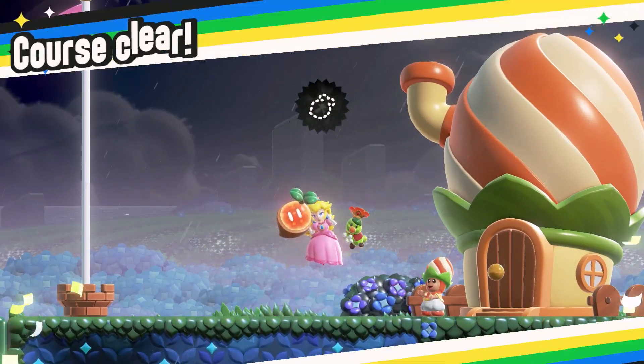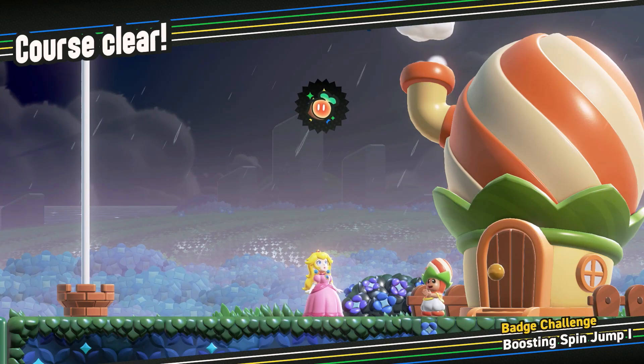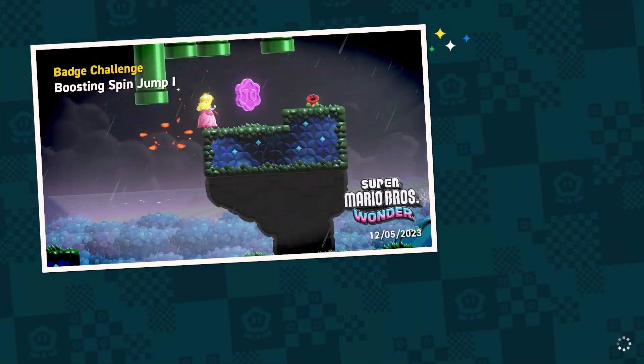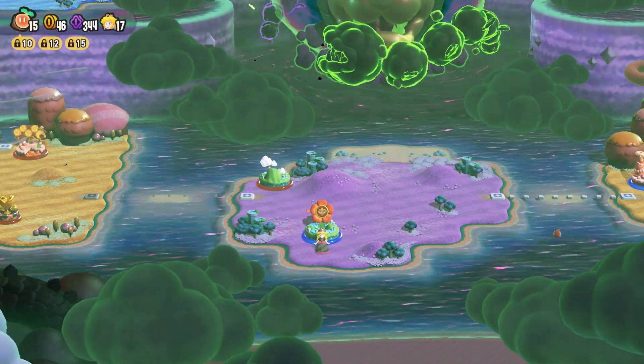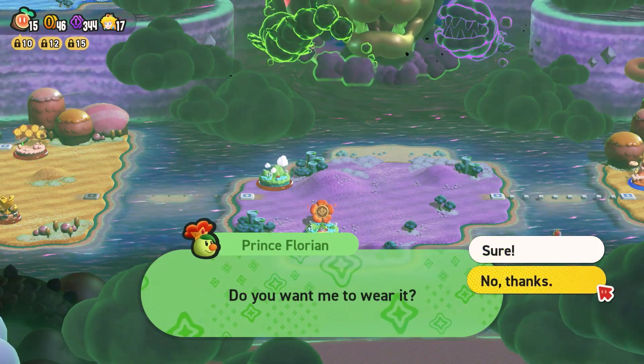Those badge runs are usually pretty quick. We get our wonder seed and move on to find out what we have in store for the next level. Spin jump — eh, not a nice picture, kind of lame. So we have enough to unlock everything and we got the badge. Do we want to wear it? Nah.